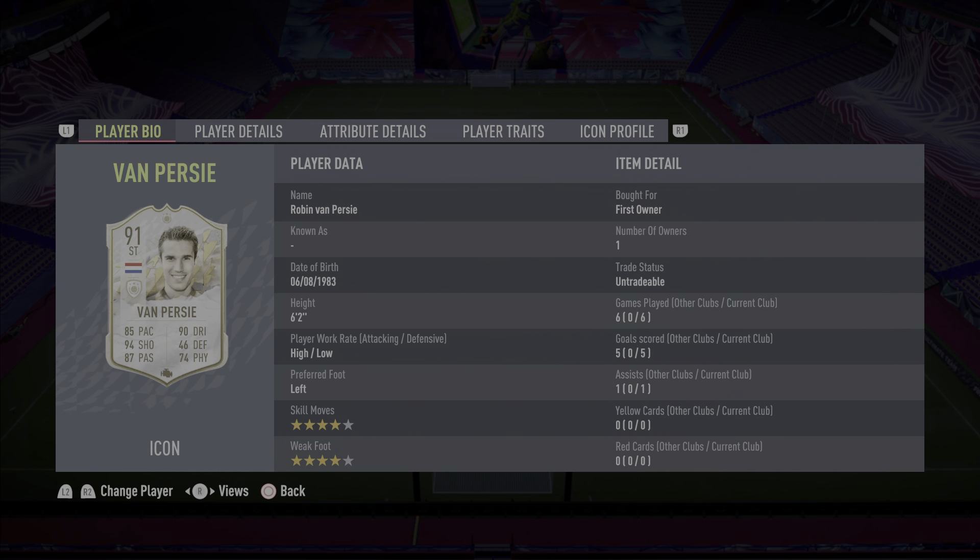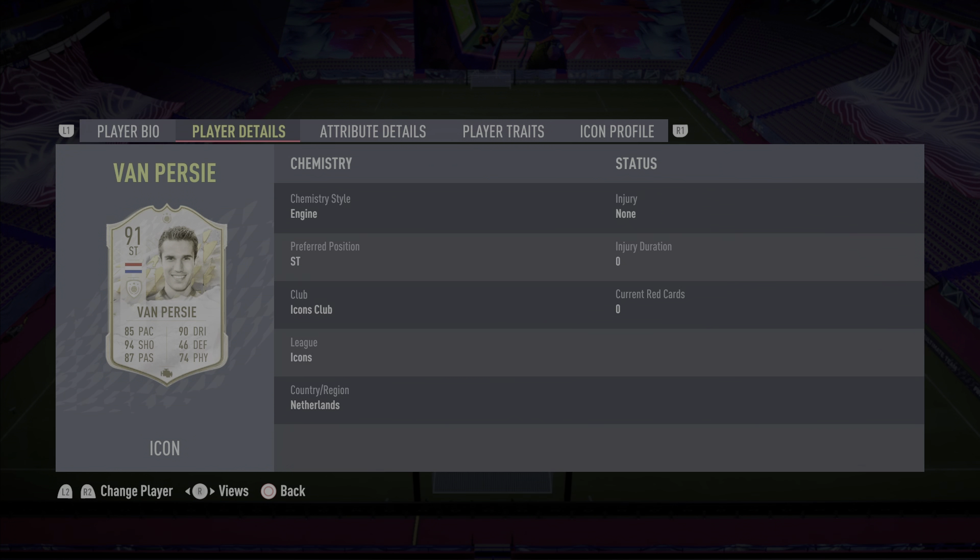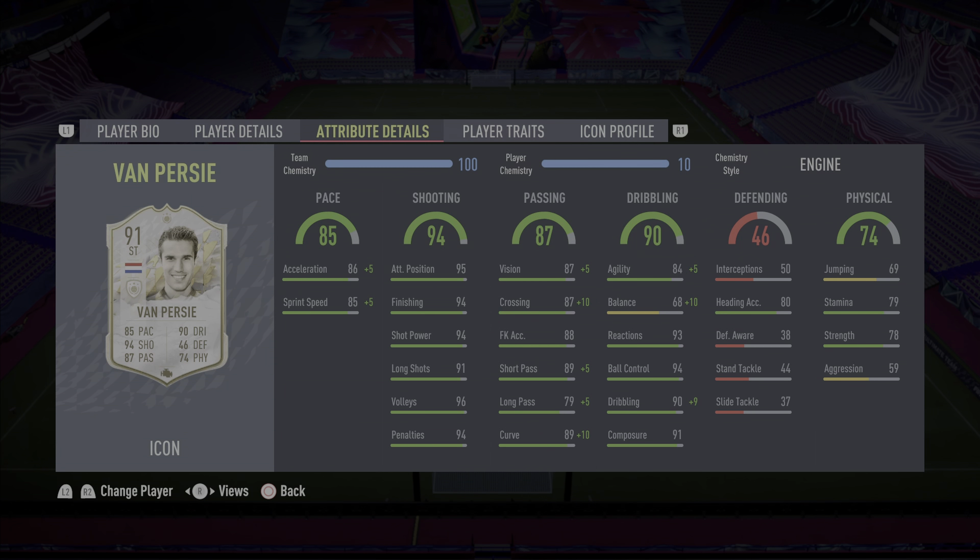He is 6 foot 2 tall with high/low work rates, primarily left-footed with 4-star skills and a 4-star weak foot. He already has 6 games played with 5 goals and 1 assist, all in Weekend League coming off the bench — that's what made me decide to do a review on him. I've put an Engine chemistry style on him to boost that balance as much as possible, and it gives a plus 10. The pace is going to be 90 rated.